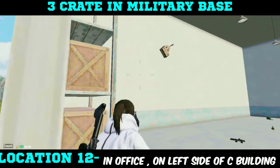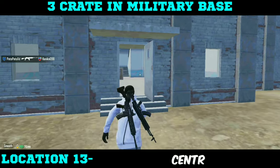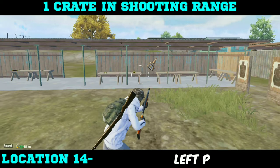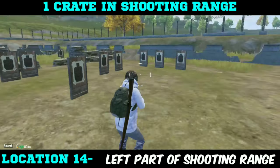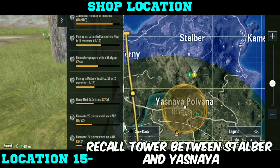The third crate you will find in the middle of C building, in the right side panic room on the first floor. You will also find one crate in the shooting range — the crate is on the left portion of the shooting range. Additionally, you will find one shop located between Stalver and Yasnaya, near the recall tower.